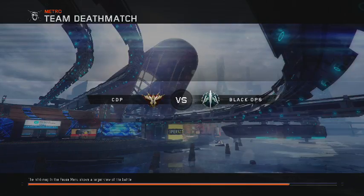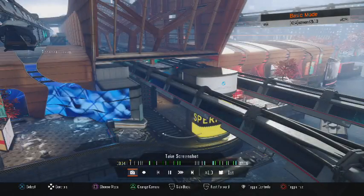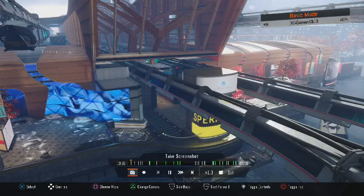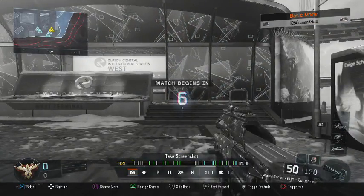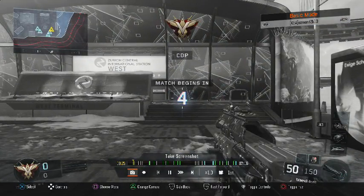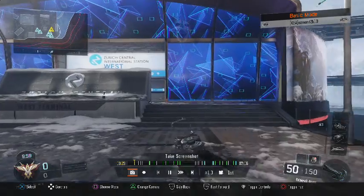My global KD at the moment is very low — I've been trying to get the dark matter camo and also trying to do all the specials. The weapon of choice is going to be the Weevil. I've got a reflex on it, a grip, and a quickdraw.